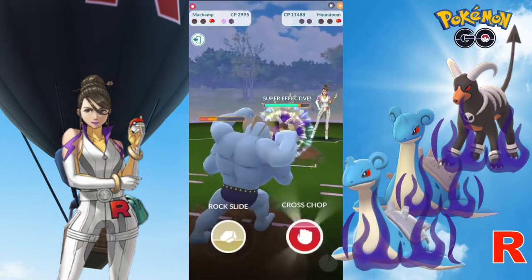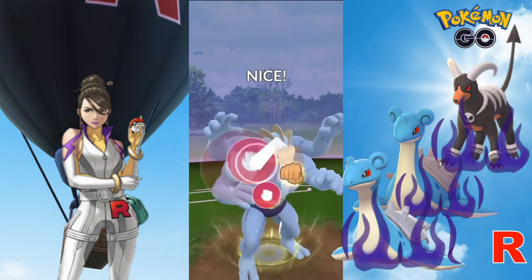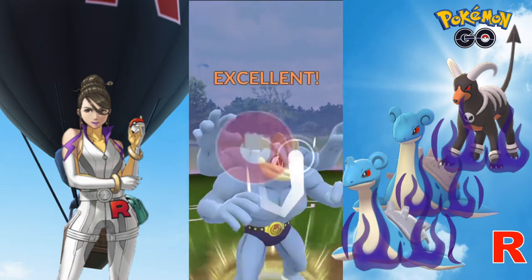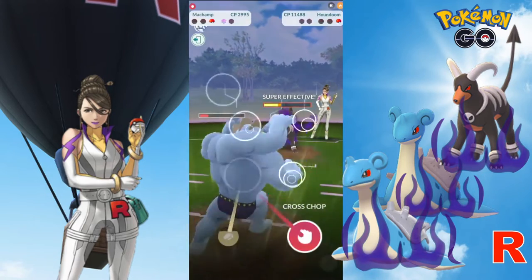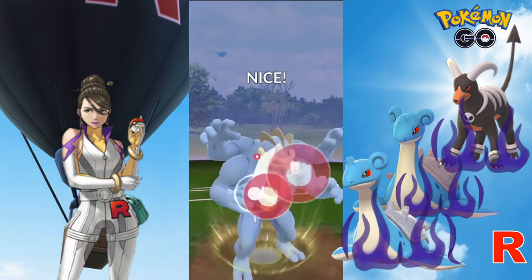Sierra's final Pokemon is Houndoom. Although Machamp's health is quite low, we are high on energy. With a couple more Cross Chops, we should be able to chip away at Houndoom's health to take the game.